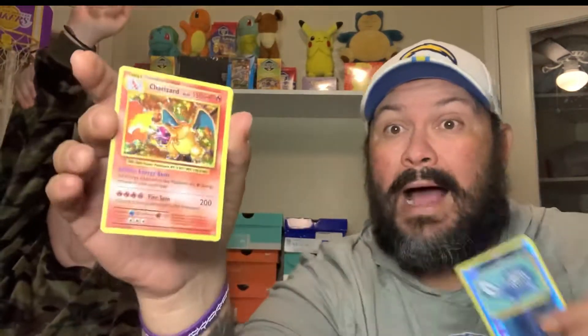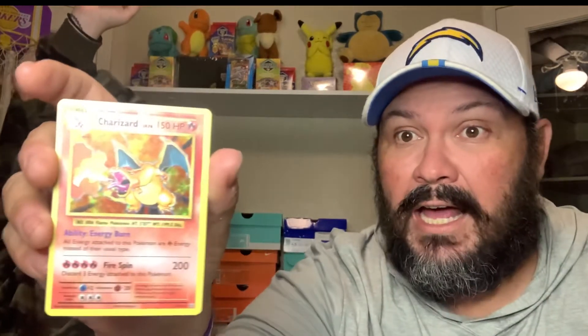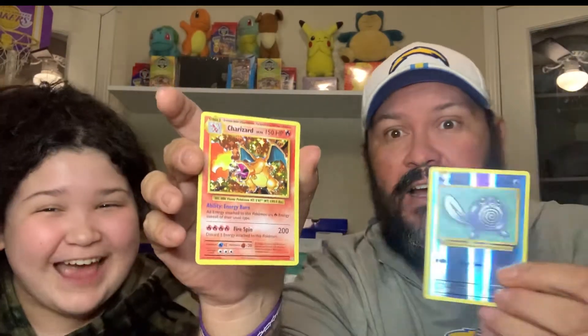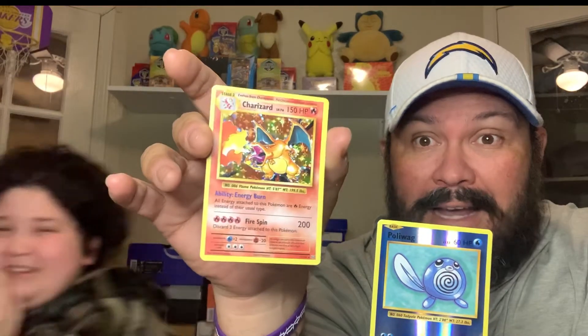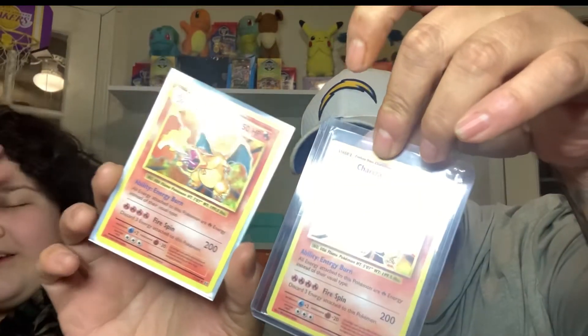Oh my god! Oh! That's out of nowhere! That is unreal, guys — unreal! Oh my god, that is unbelievable! We pulled the Charizard out of this collection — the holo rare Charizard! Which actually joins the family because this is our second one. Bella pulled one on one of the first videos we did. So now we have two. Welcome to the family! Oh my god!